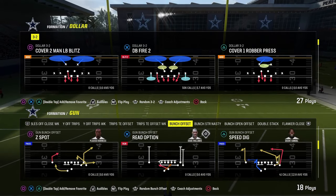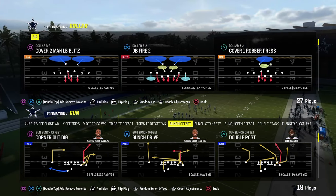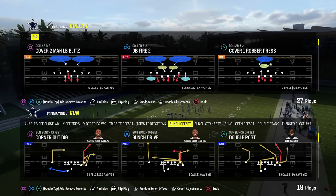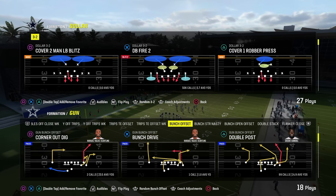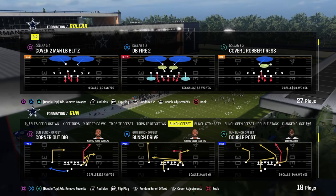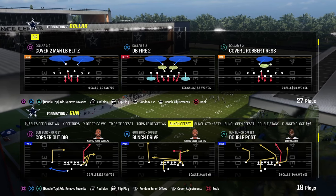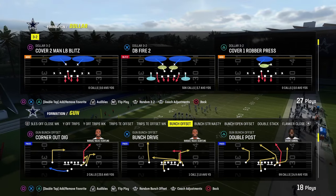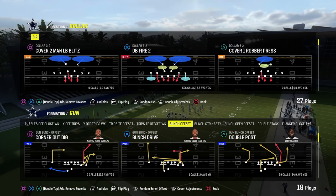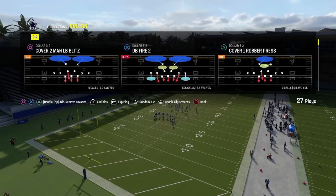The cool part about Dollar is the concept we teach in terms of coverage, and even in terms of pressure, can cross-apply to other formations. In my opinion, right now, Dollar is the clear-cut best defense at the highest level. Obviously, if you want to stop the run or be a little more balanced, 6-1 is great. Chiefs has both of those formations. Let's get into this blitzing scheme.